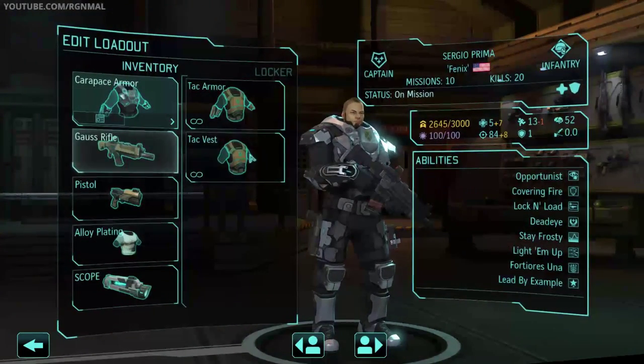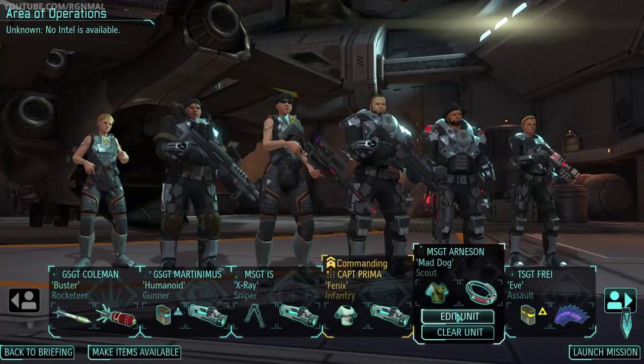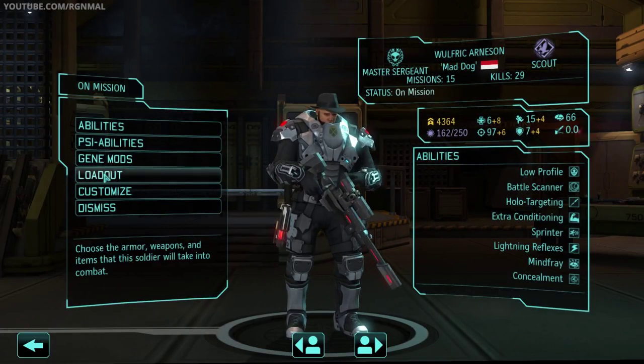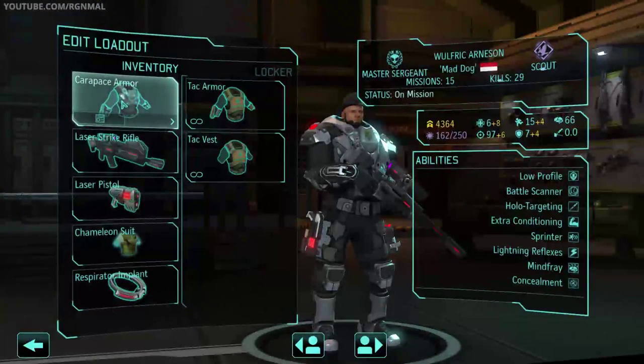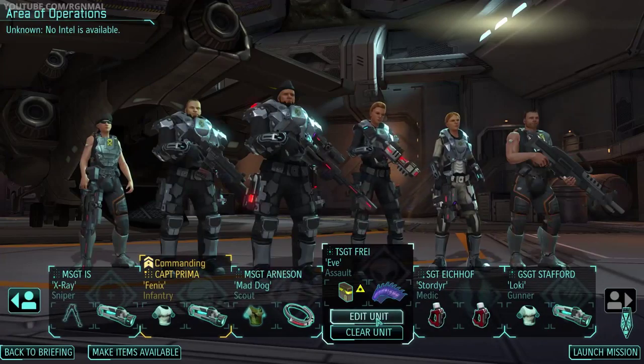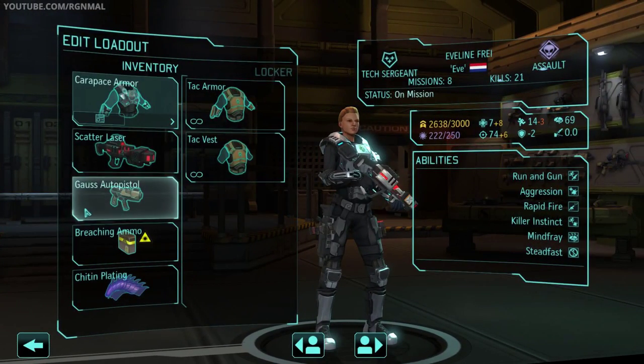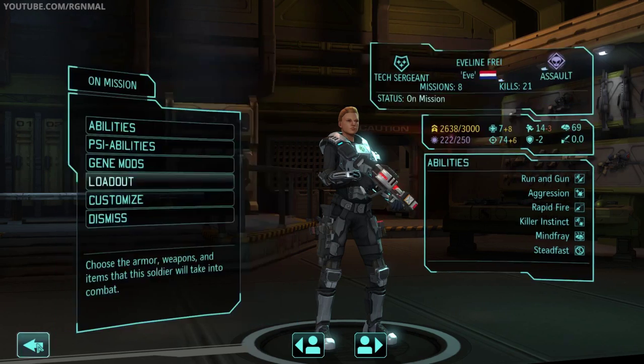Sergio, aka Phoenix, is leading this one — Carapace Armor, Goss Rifle, Alloy Pleating, and Scope. Mad Dog is our Scout — Carapace Armor, Laser Strike Rifle, Laser Pistol Sidearm, Chameleon Suit, and Respirator Implant. Eve is going as our Assault — Carapace Armor, Scatter Laser, Goss Auto Pistol Sidearm, Breaching Ammo, and Chitin Plating.